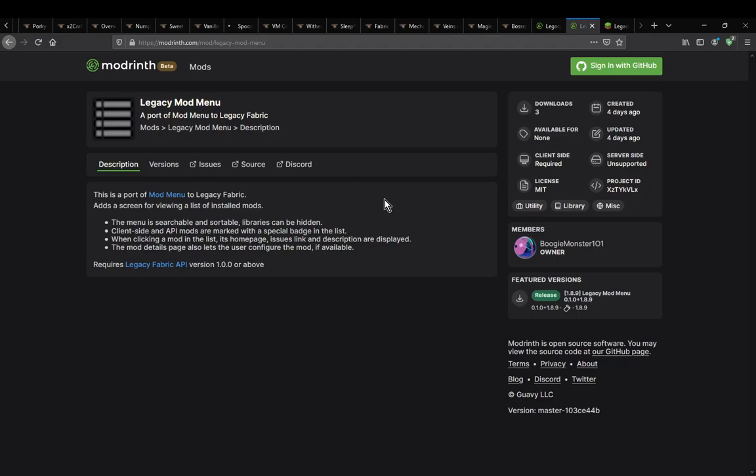Now it's not completely there — like you can't access configs — but a lot of the same stuff is there. I've never actually covered the original mod menu, which I've been wanting to do for a while, but there is obviously a lot of deeper stuff. I assume since there's a few things that aren't here with this one, that it was worth covering, and also to let people know there is even one for Legacy Fabric at the moment.